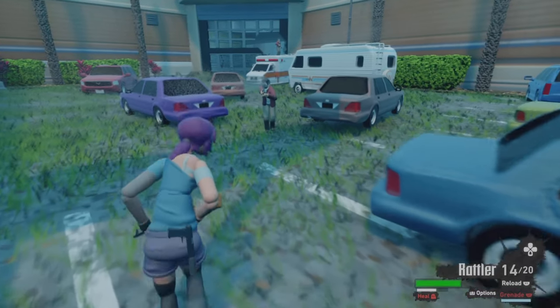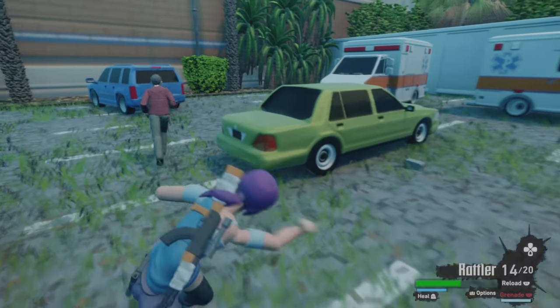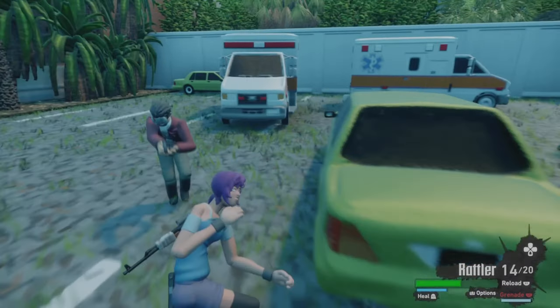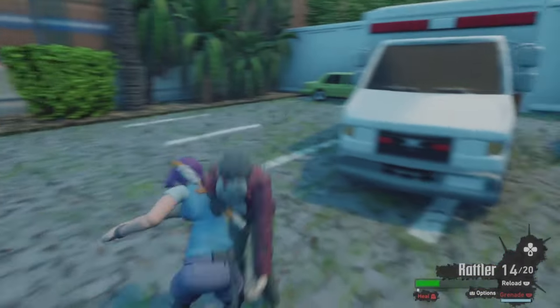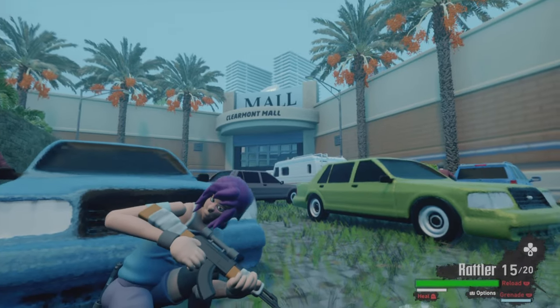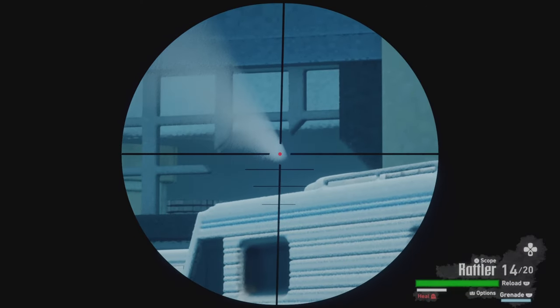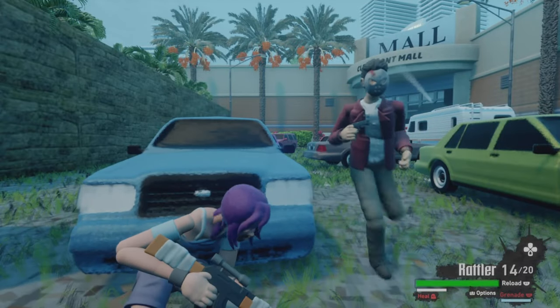The player character now has punching animations instead of just the single kick. It looks a little better, feels a little better, and it's just an animation update. The AK-47 now has a scope so you can do long-range gunplay, which changes up the feel.